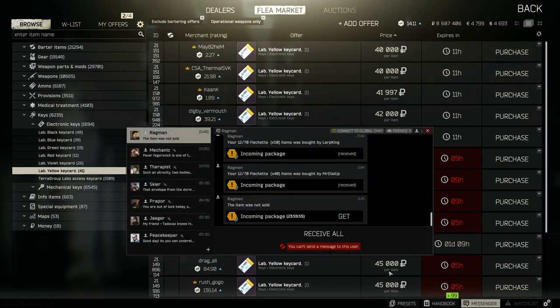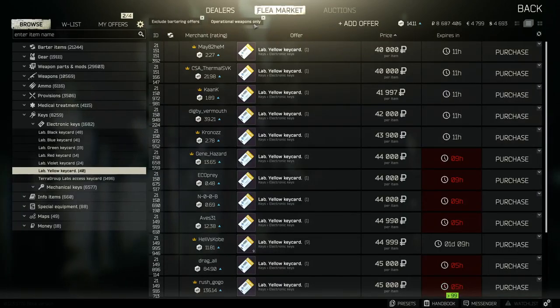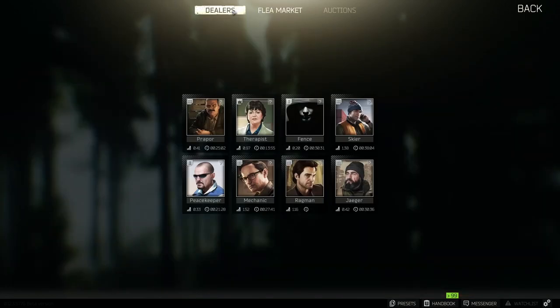Usually every 10 key cards would net me anywhere from 50,000 to 100,000 rubles profit, and now I'm gonna be losing literally all that progress — all the profit I made off of yellow key cards in the last week is going to be essentially completely erased by this one mistake and the market fluctuating. It's just one thing you gotta look out for. I'm making this video to inform you guys of that. I'm really good at Tarkov market sniping and good with money in real life buying and reselling, but it can happen — it's part of the risk.